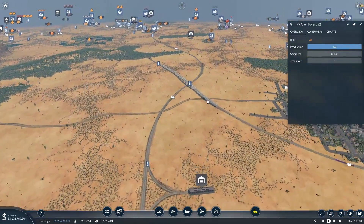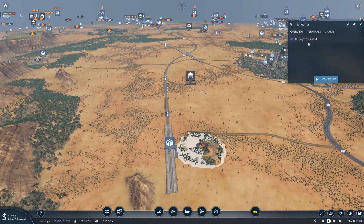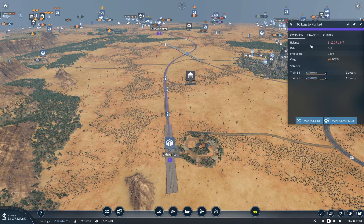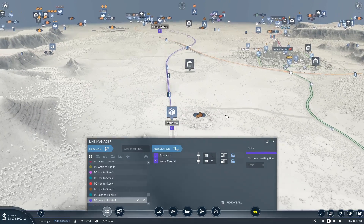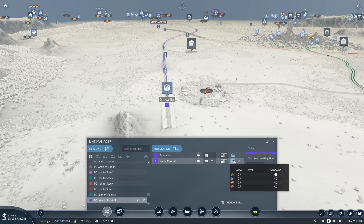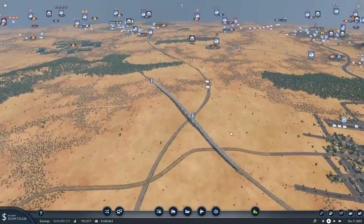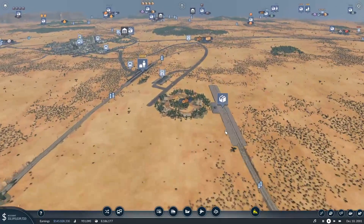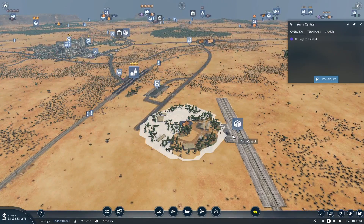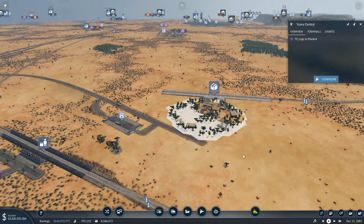Let's check the line management first. At Saurita, you're supposed to load logs — yep. And then Yuma Central, you unload logs. So what's the problem? Why are you not bringing it over here? Oh — we're not in range of the drop. Dang it. I thought it was going to be.